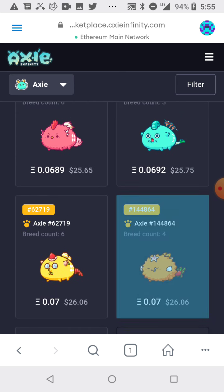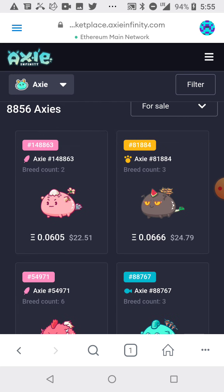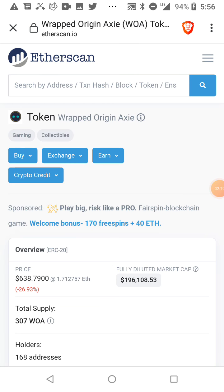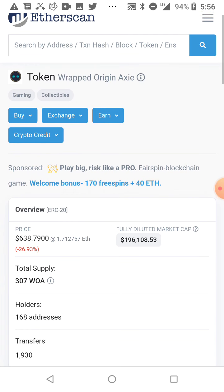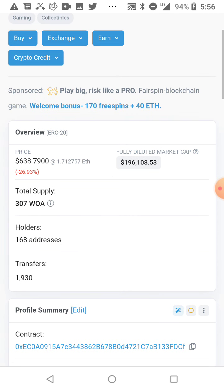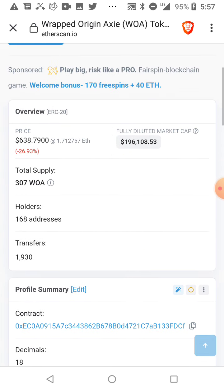Once you have your three creatures, there are customizable collectible items you can get to make your creature stronger and win battles. This is one of those items — it's a token, a Wrapped Origin Axie gaming and collectible token. There are only 307 of them in existence right now, and the current price is $638.